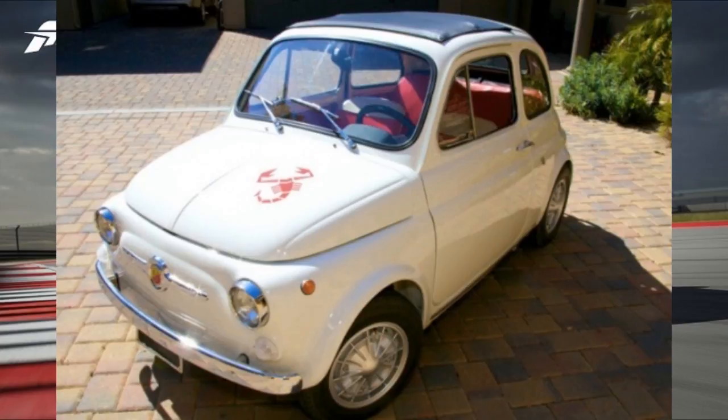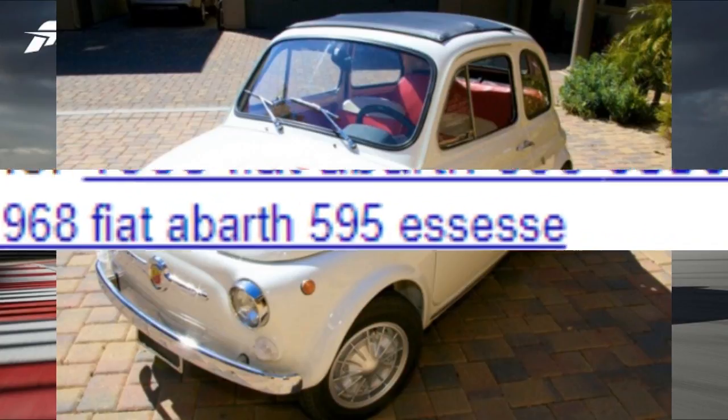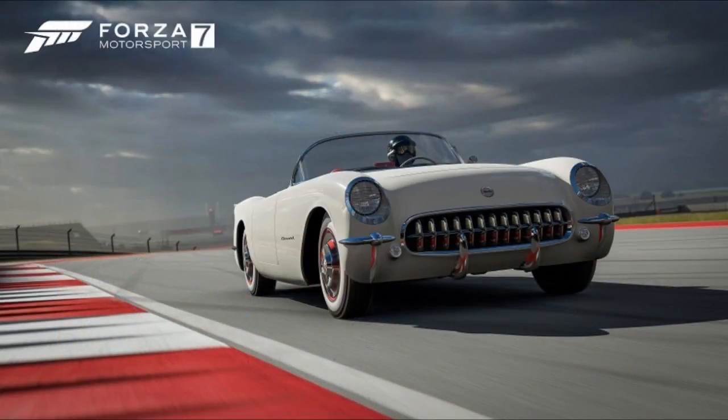We've got the 1968 Fiat Abarth 595 SS — that's also a wheelie build and some fun stuff can go down in Forza Motorsport with that. The physics may be a bit different, but in Forza Motorsport 6 you'd end up flying in that thing, literally in the air doing about 20 barrel rolls. I've just realized I'm not putting any of these in order — I'm just going through the list pointing out any of them.